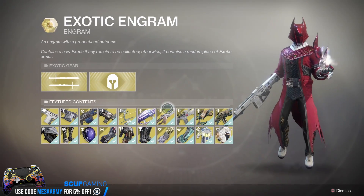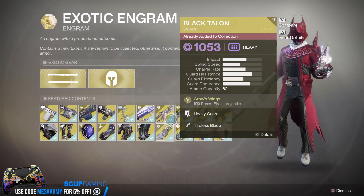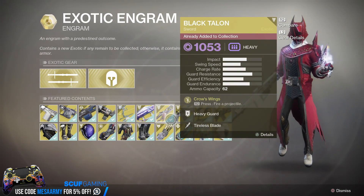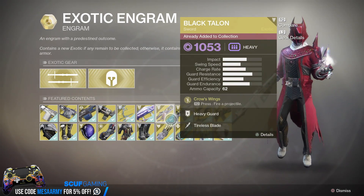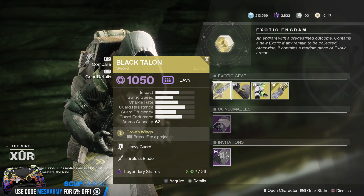First off, we have the exotic engram. This will show you what you have and what you don't have. Buy it if you need something. If it's an armor piece, buy it on a character that you need that armor piece on. If you have everything aside from quest exotics, you will get a random piece of armor with a random stat roll.